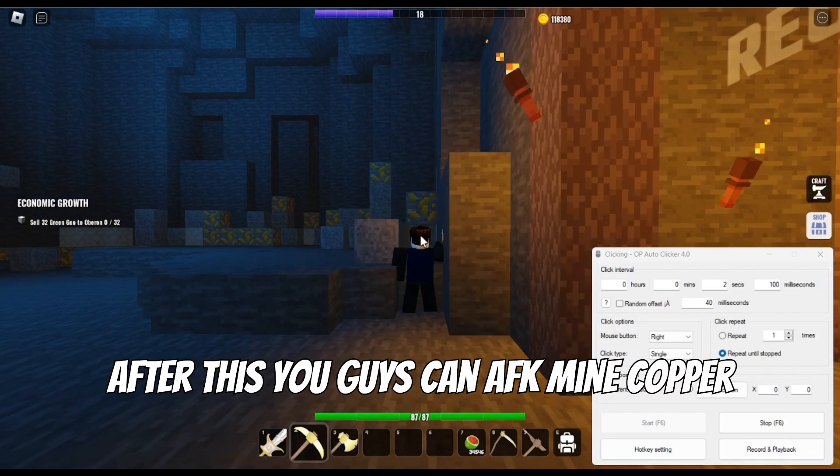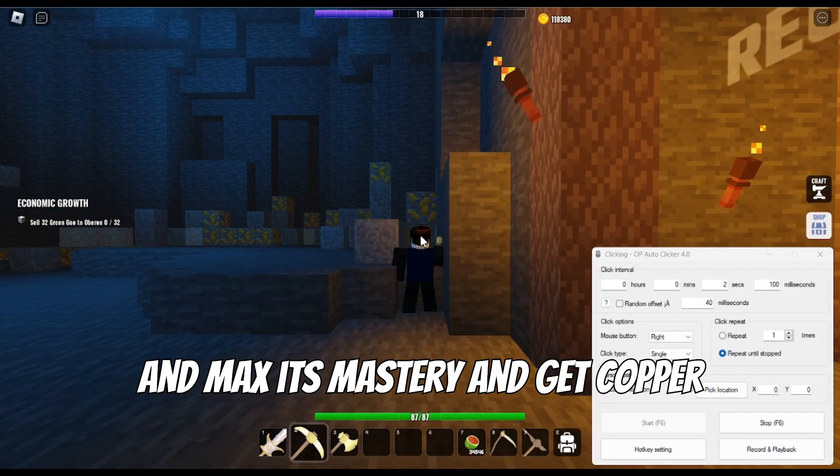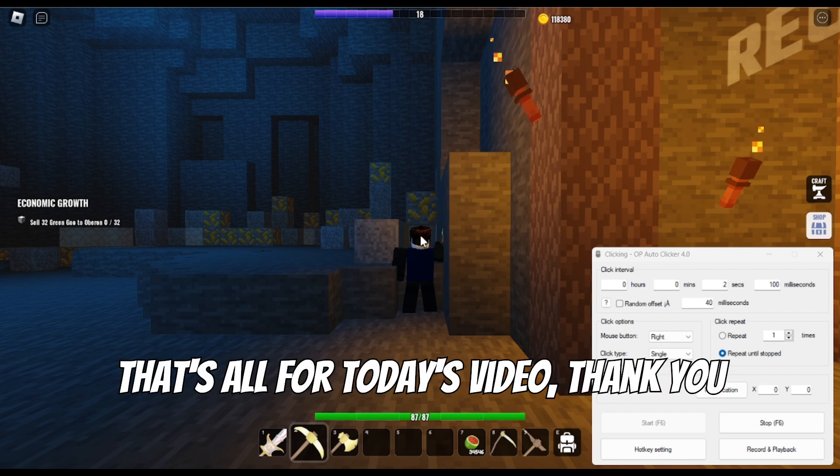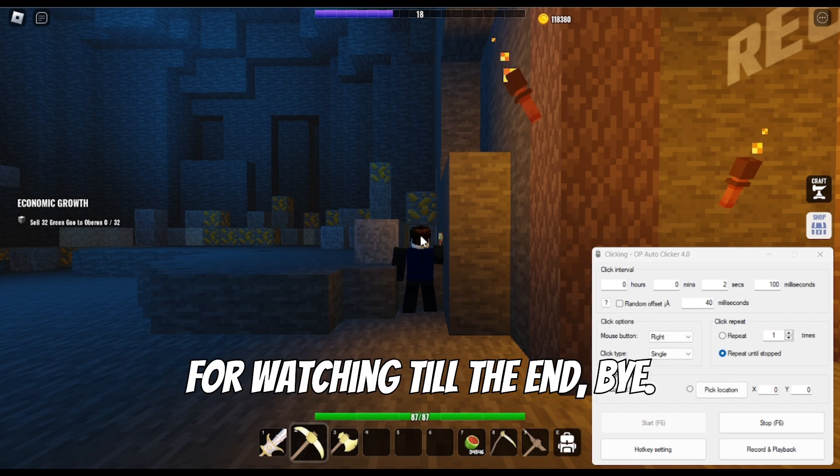After this you guys can AFK mine copper, max its mastery, and get copper underling. That's all for today's video — thank you for watching till the end, bye.